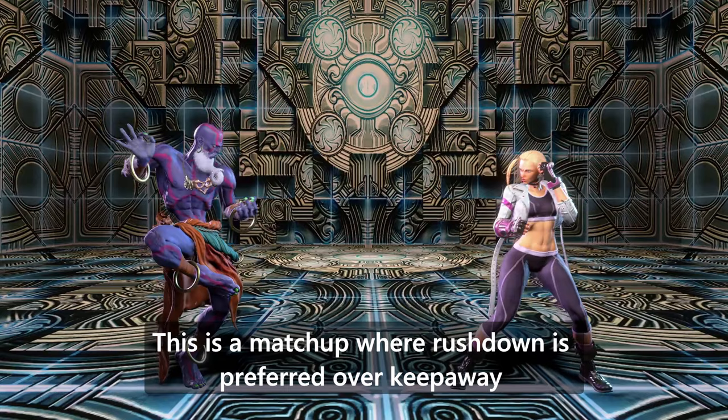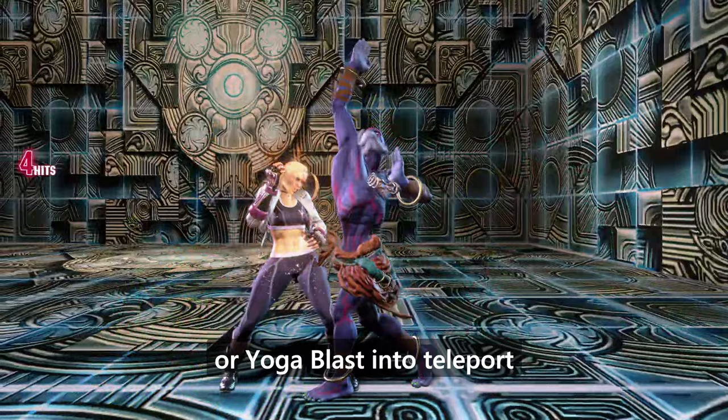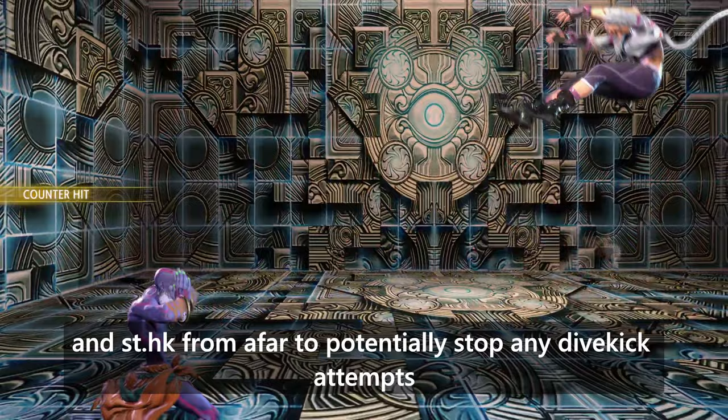This is a matchup where rushdown is preferred over keep away, so it's ideal to change your combos to end close to her, such as EX Yoga Flame into sweep or Yoga Blast into teleport. For ground neutral, crouch medium punch is useful for preemptively stuffing spin knuckle, and stand heavy kick from afar can potentially stop any dive kick attempts.